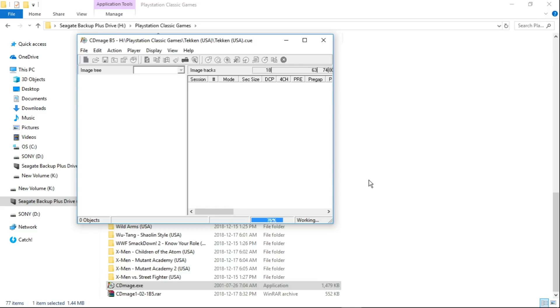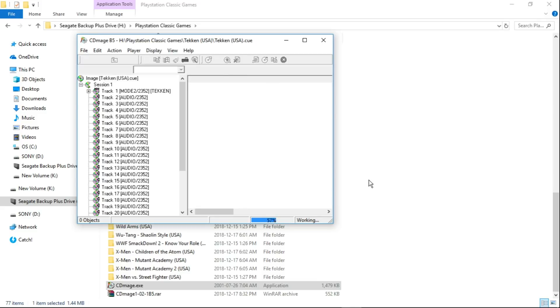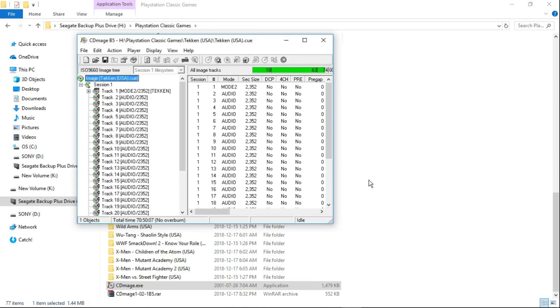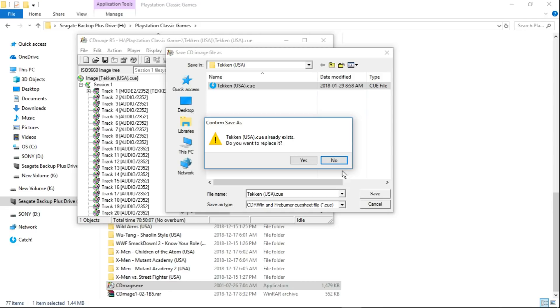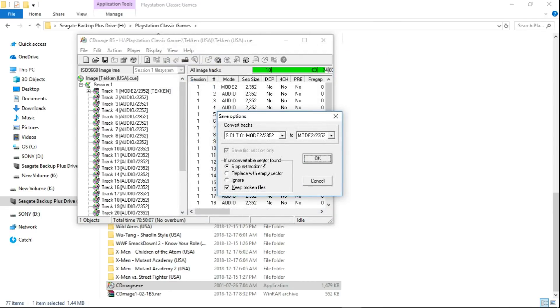Click the cue file and click open, then let it load up. Once it's loaded, we're going to hit Save As right here. We're going to overwrite our Tekken cue file — click it, click save. It's going to say it already exists, do you want to replace it? Yes. And for the next dialog, don't mess with any settings, just hit OK.